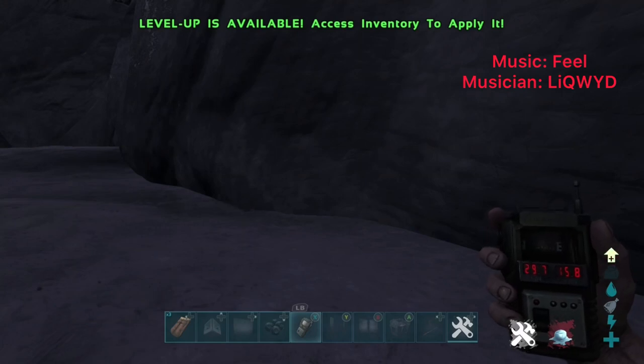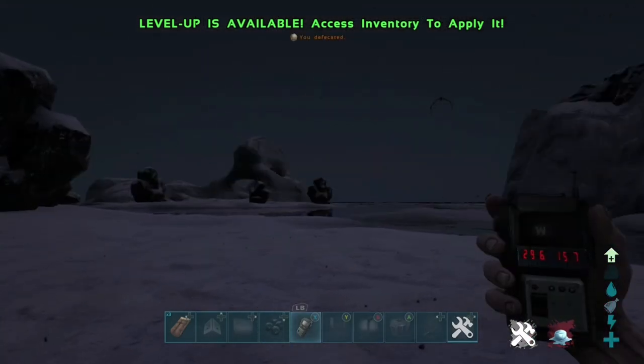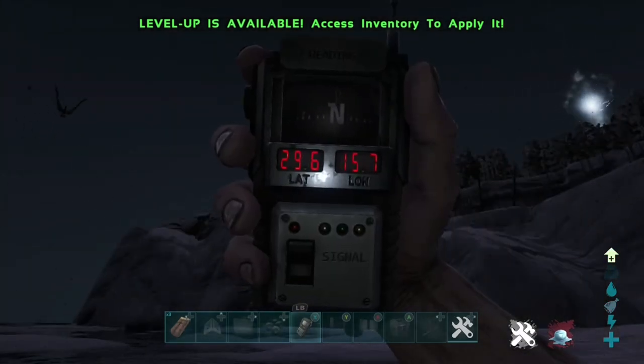Welcome back to another video. Today I'm going to be showing you an island mesh glitch that's currently working right now. Basically this is just a mega mesh on the island with no kill barrier at all. For this you will actually need sleeping bags.